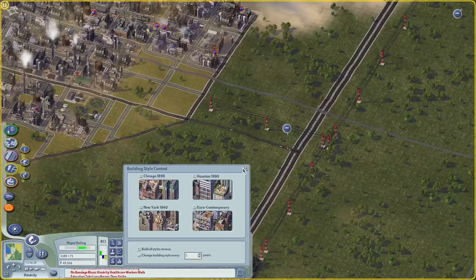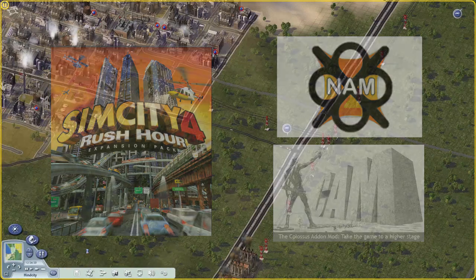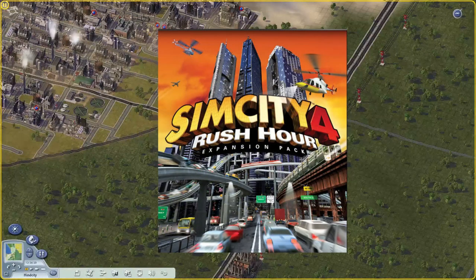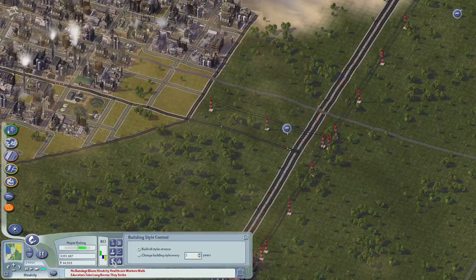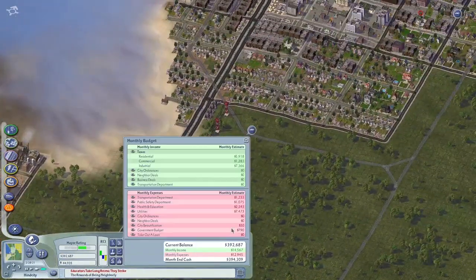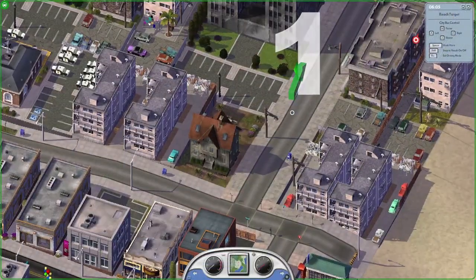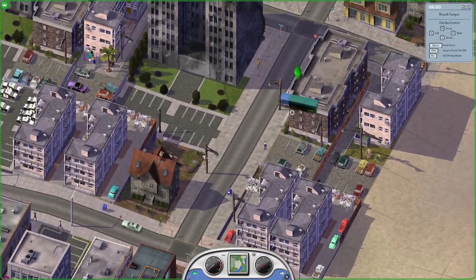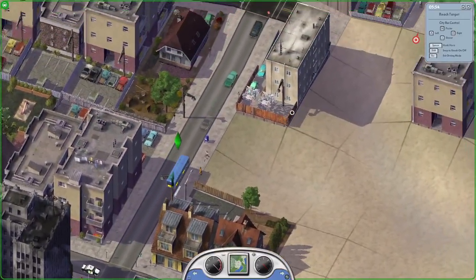What SimCity 4 lacked in on-release tie-ins, it made up for in its expansion pack and mods. Later in 2003, the same year it released, SimCity 4 received an expansion pack known as Rush Hour. While it added a fair number of road and travel-based building additions, what it most memorably did was let you interact with your city in a way not really seen since SimCopter with SimCity 2000. The new 'You Drive It' mode let you drive anything from cars to trains to boats to planes and even tanks around your city, as well as do occasional missions for respect and money. It wasn't perfect and had bugs, but it was fun.